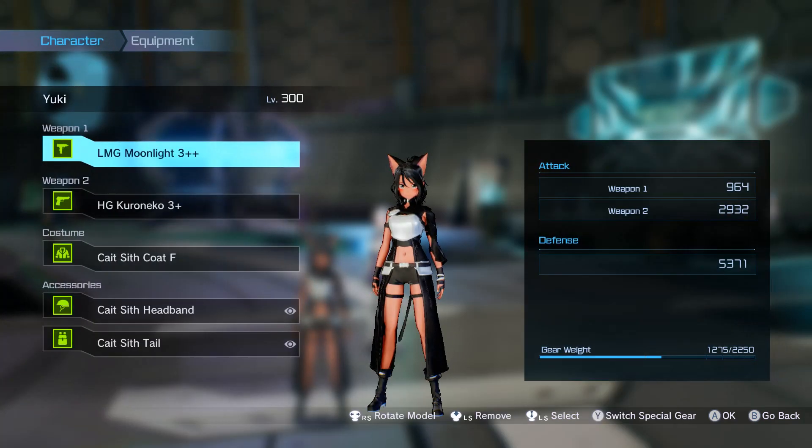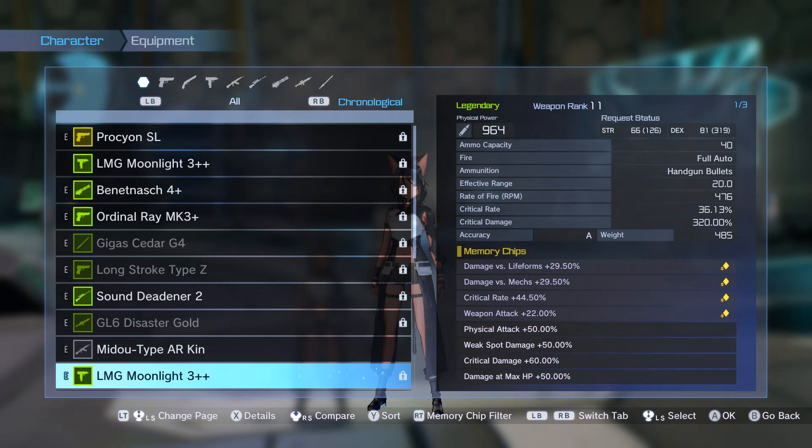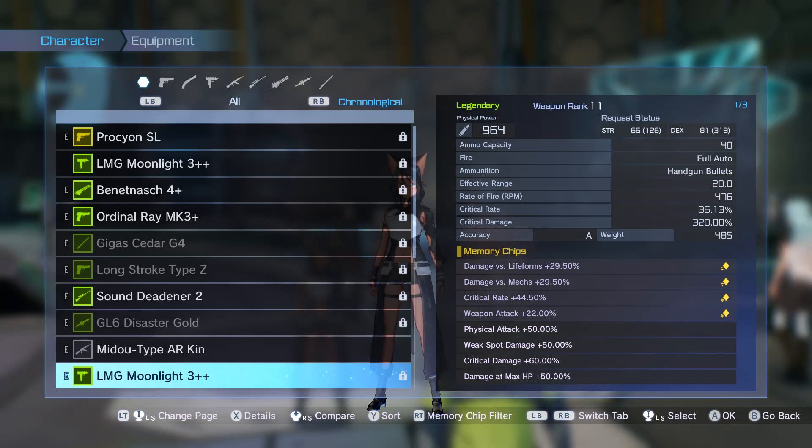Now for my equipment: I have the Moonlight again, same as my Long Stroke Type-C build. You should know that if you watched the other video — you can check the chips there if you want. The Moonlight is just for my buffs right now, it's not our main weapon.